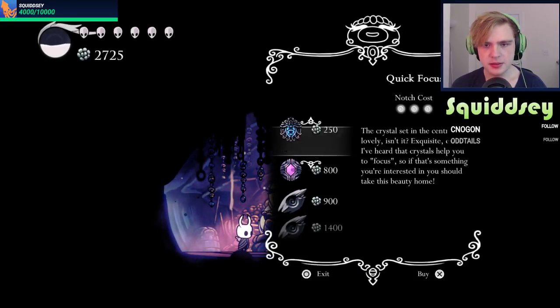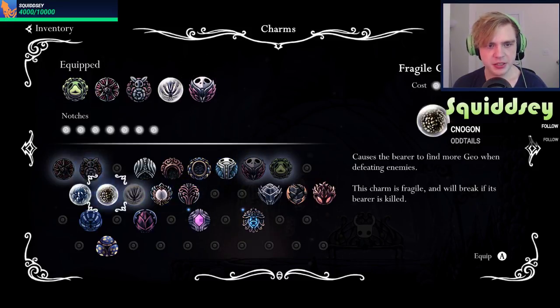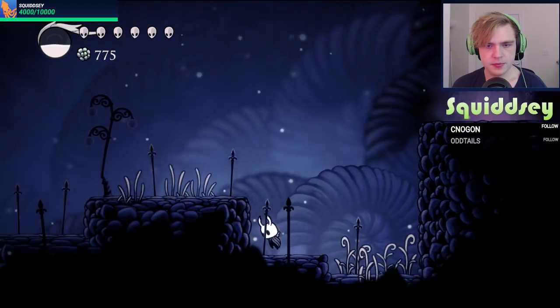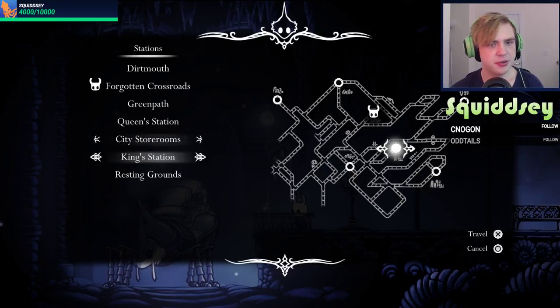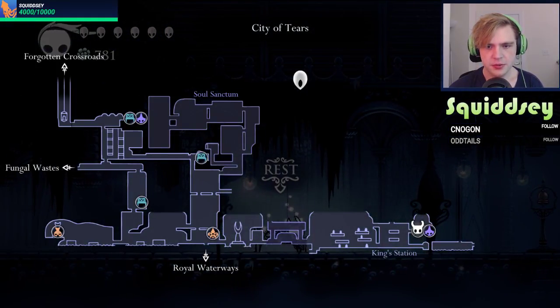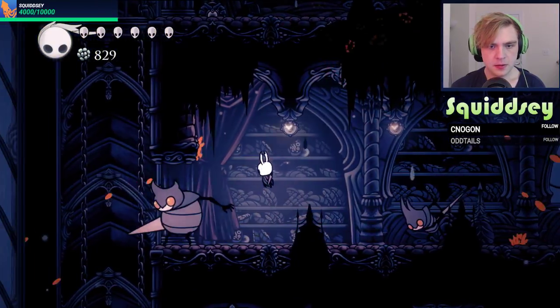Have we done this already? I don't think we've done this — maybe there's another way to go around. Come on, get in there. There we go, perfect. Bingo — there's our third mask shard.